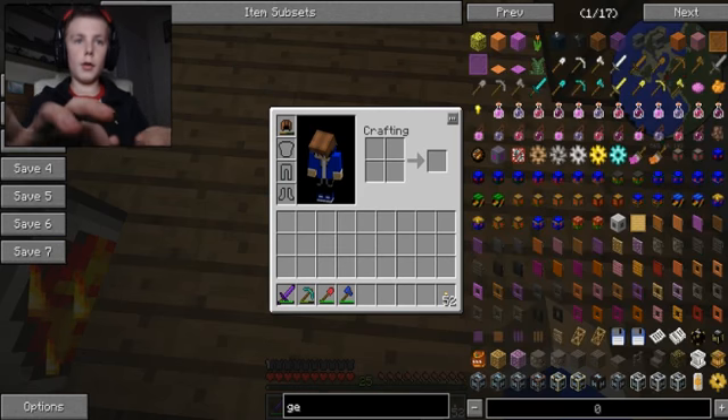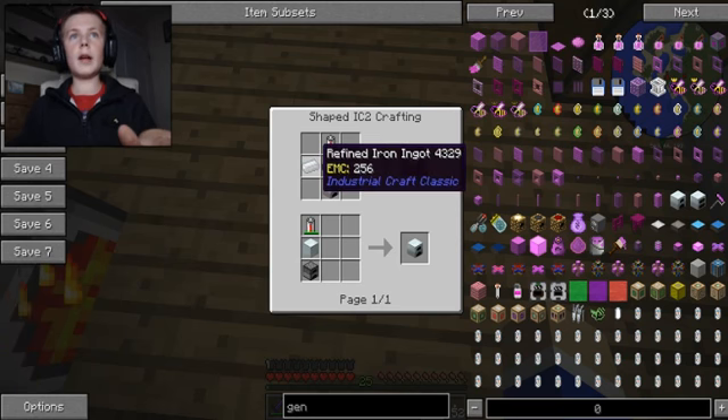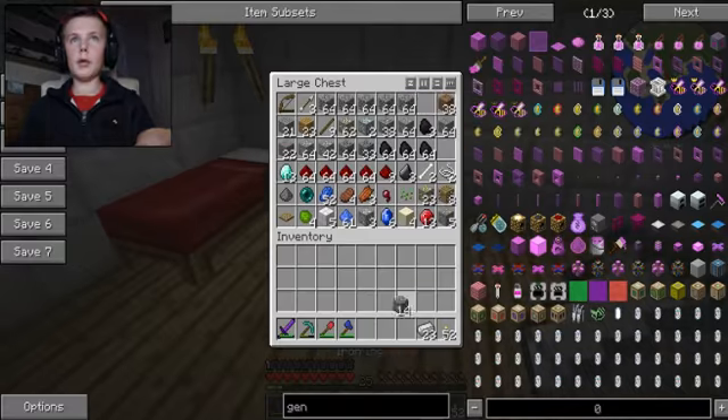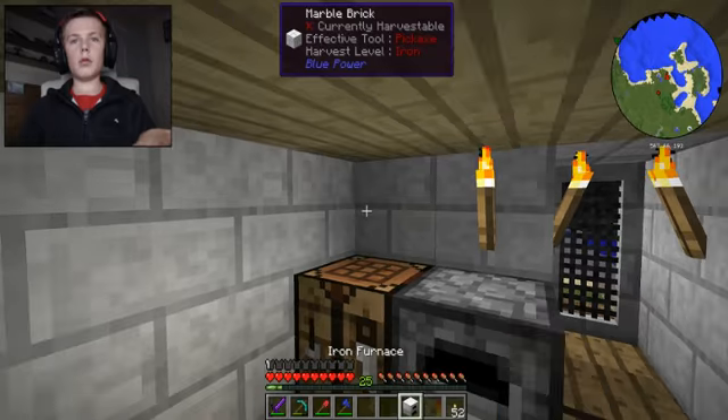Generator — here, exactly the same as last time, so that's good. Let's get all that iron out. Now I'm gonna need to make an iron furnace to speed it up because we've got a lot of iron. Put some more coal in.